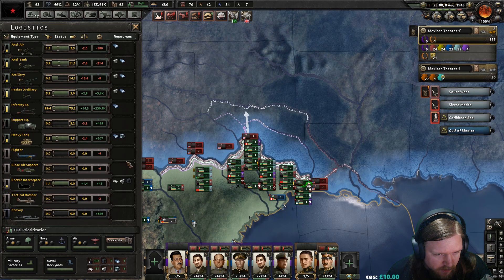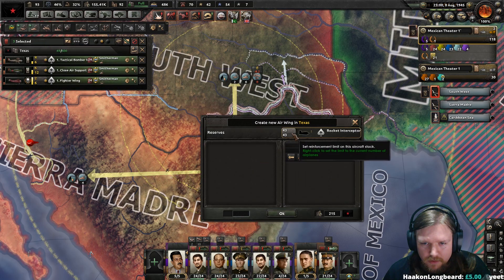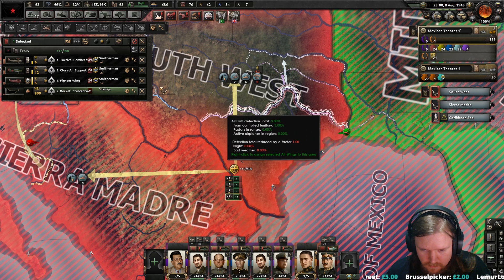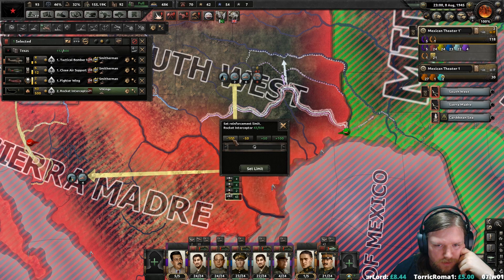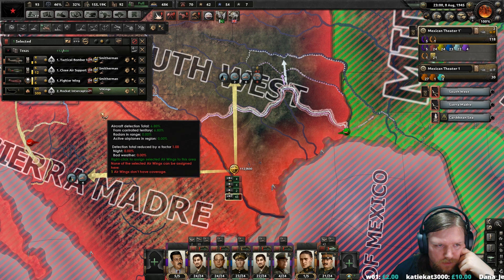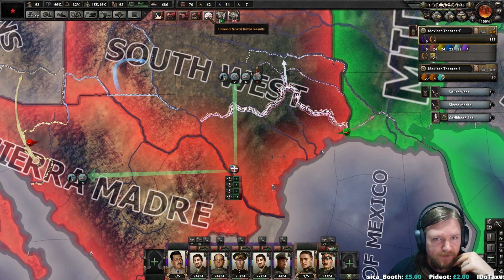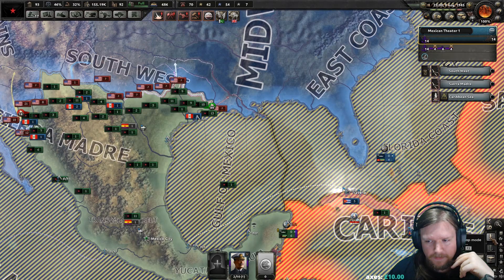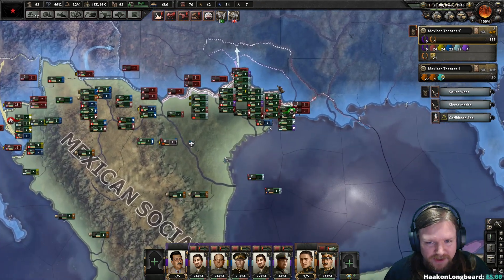Have I got any rocket interceptors? Yes, we do. Well then, I would like to get some planes in here please. Rocket interceptors can literally only intercept — I mean, I guess the hint's in the name. In that case I think I'm only going to want 200. We're going to have to research better planes and also Air Force doctrines. Fourteen ships, looks good. Another convoy — we're only sinking like one convoy at a time, but hey, you have to start somewhere.